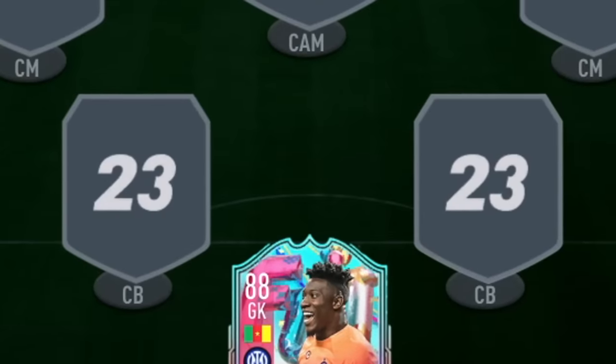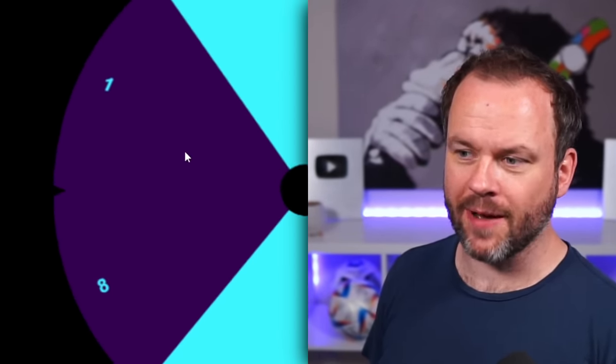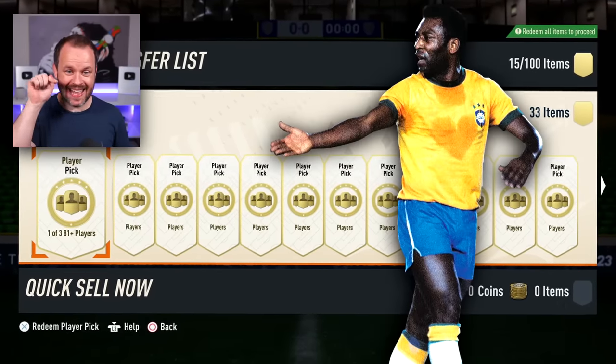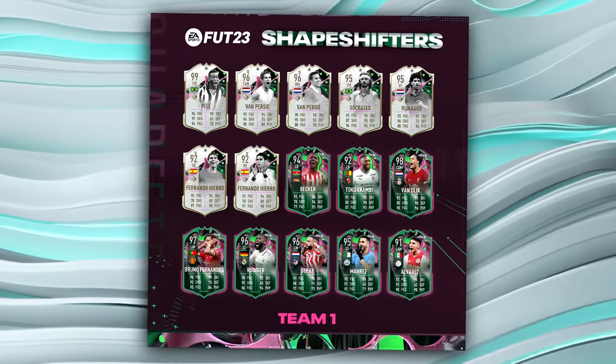We need centre backs - I think we're gonna get a lot of centre backs. I'm gonna go for a cheeky four. We've got eight - we're guaranteed a good centre back I think. By the way I can actually pack Pele in these player picks because all shapeshifters including the promo ones are in them. Imagine that.